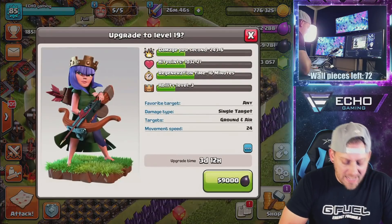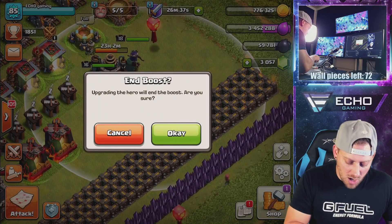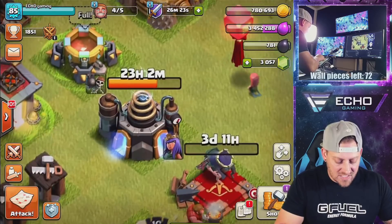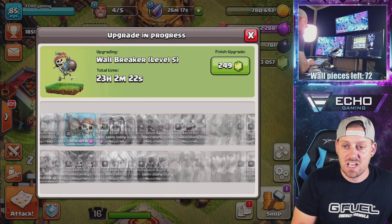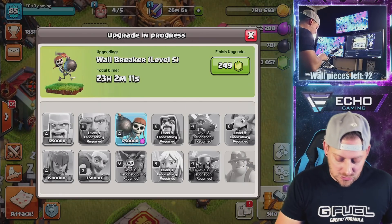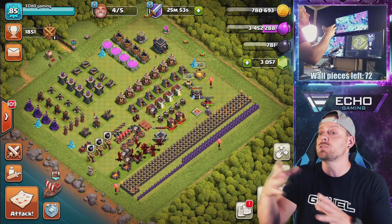We're upgrading the queen to level 19, which is almost 20, which is almost 30, which is max. We're going to end our boost — the queen is down. In less than a day the wall breaker upgrade is going to be done. Now that I've expended my dark elixir, which could have been for Valkyries or minions, I'm probably going to go with goblins, barbarians, or archers — let me know down below which one you think I should do. Hope you guys enjoyed the video. Today, Mastering Town Hall 9 is in the books — let me know if you want more Mastering Town Hall 9 or if you're excited for Mastering Town Hall 10, which we'll be able to do sooner than later.